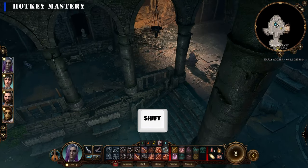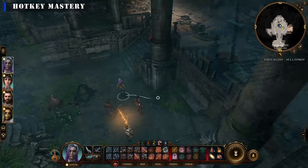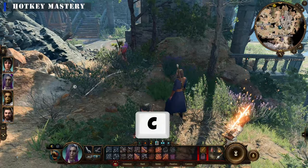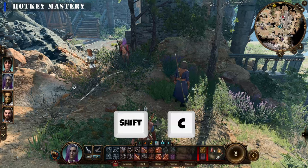Shift shows enemies' line of sight — use this while sneaking to stay hidden. The C key can be used to hide the current character. If you use Shift+C, it hides the whole party.